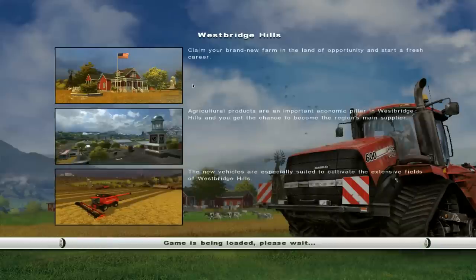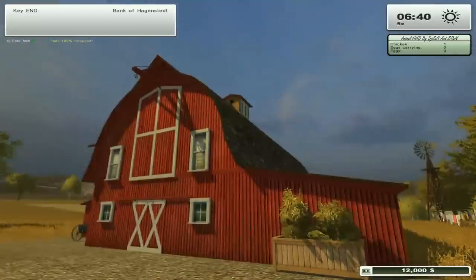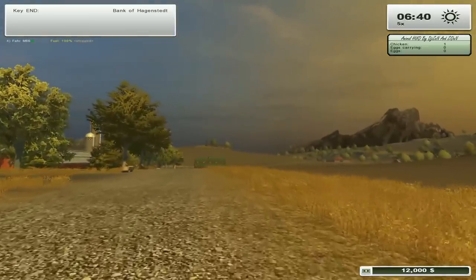Claim your brand new farm in the land of opportunity and start a fresh career. Agricultural products are an important economic pillar in Westbridge Hills and you can get the chance to become the region's main supplier. We've taken over the farm - Beacon Hill Farm we called it - and we've moved on to Westbridge. The farm I left to my brother from another mother, while we've gone to dip our toes into the American market. We've done the European thing, let's go to America. That's a big field!